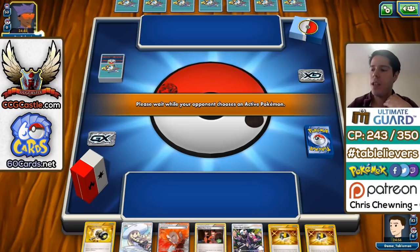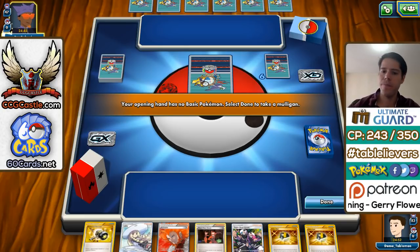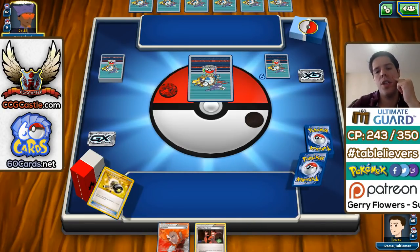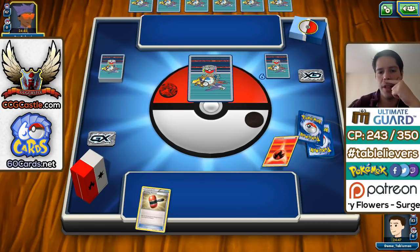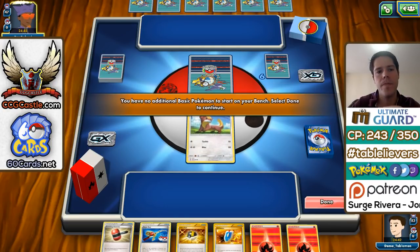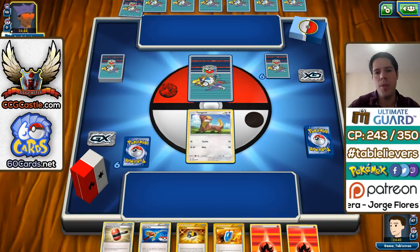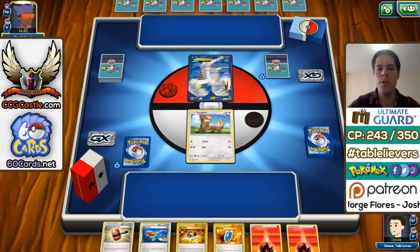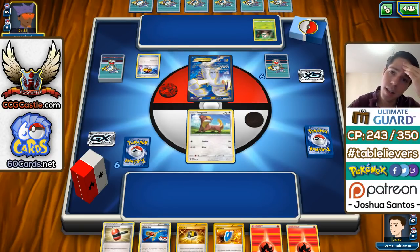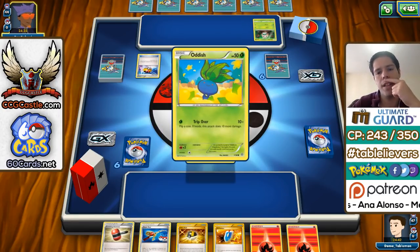We'll see what happens. It'll be interesting to see how Sheffield affects Australia — based on Anaheim we saw a rising Decidueye, a drop in Mewtwo, and a rise in things like Decidueye Vileplume, which is exactly the deck we're apparently up against now. So it's either Vileplume, Decidueye Vileplume, or Decidueye on its own. Either way, there's the Oddish.